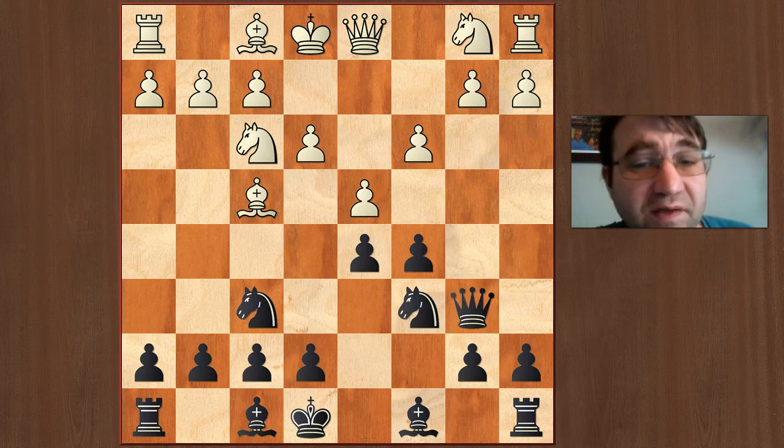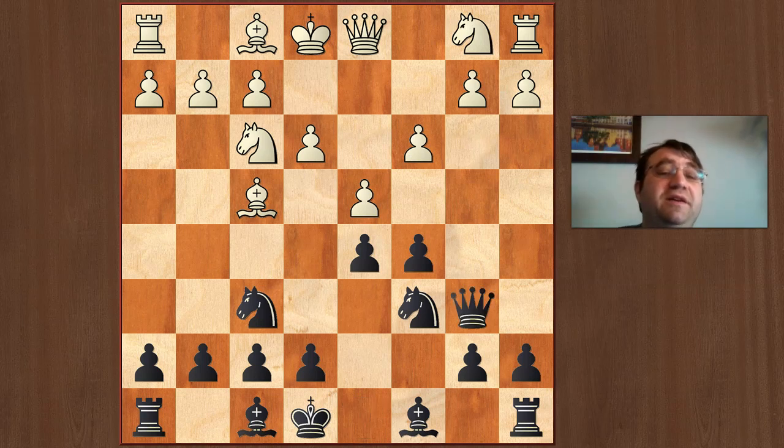After they play pawn to c3, my recommendation is Qb6. I honestly feel this is slight advantage black in pretty much every continuation. We play Qb6 and we're putting pressure on the b2 pawn. They have to defend it somehow. Anything they do seems like it's going to lead to some sort of slight edge for black. Obviously if they push the pawn, they're going to have weaknesses on the queenside.